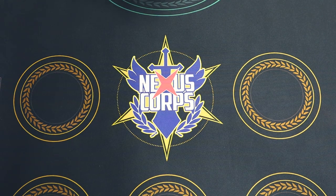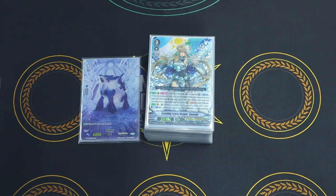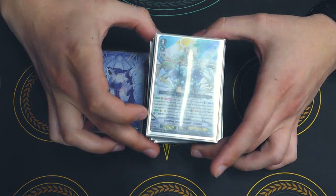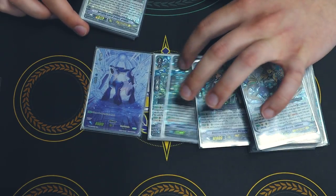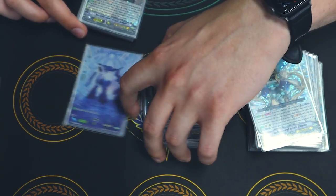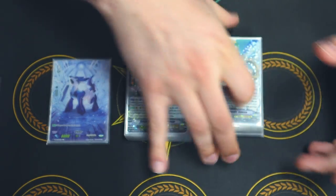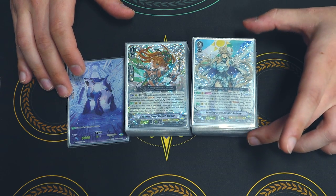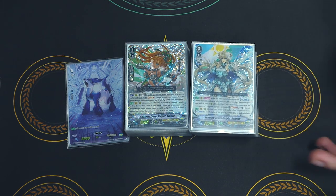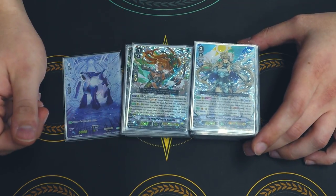That was pretty much it for the deck. Not much has changed aside from the fact that we're now running the grade 1 and the grade 2 from the new clan collection, but they help a lot — they're really, really good. If you really don't want to shell out for the Swordmee, you can just run more copies of the other grade 2s — I'm running three of each, so you can run up to 12 of those grade 2s and fiddle around with the grade 1 lineup. Swordmee is not a necessity, but it's a nice addition. Crystal Luster kind of makes the deck. That was it for the deck profile — thank you guys for watching, and I'll see you all in the next one.